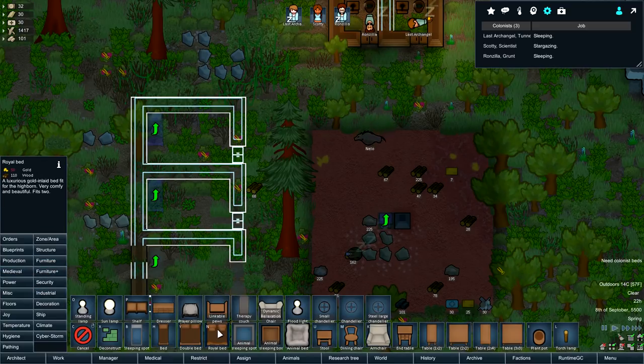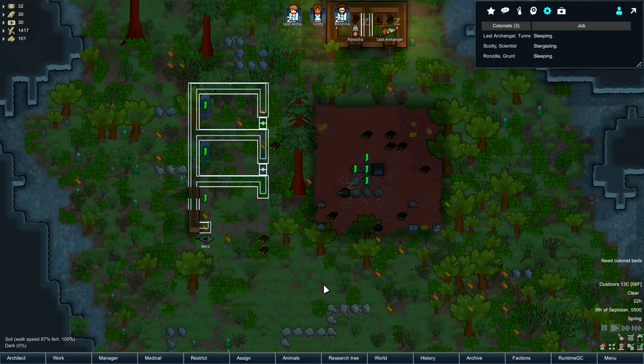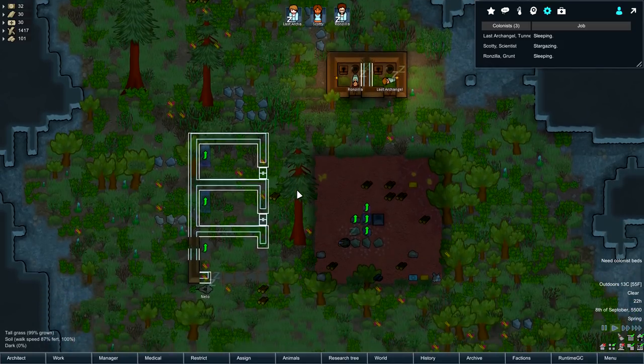Just standard furniture - I'll get some stools up in here so you can at least eat at a table. So tomorrow: bedrooms, table to eat at - namely bedrooms. That's gonna be my priority, I think.